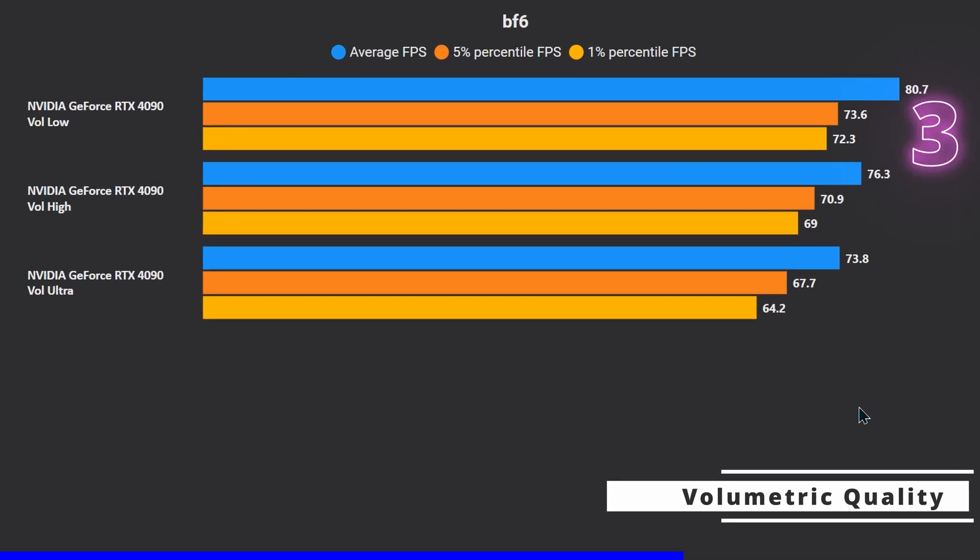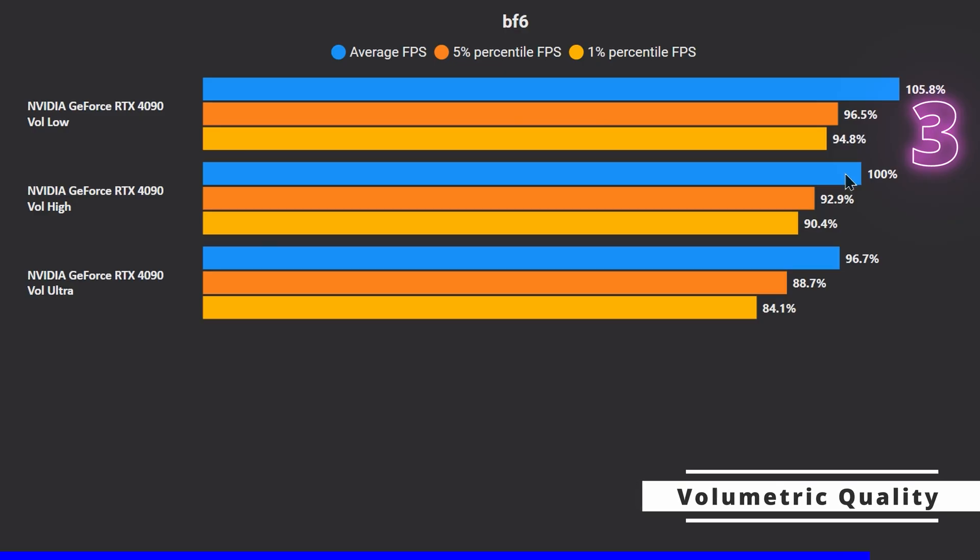Performance-wise, volumetric quality is pretty taxing. Low is 9% faster than ultra and 6% faster than high. For most people aiming for 120–140 FPS, go with high, since this is GPU bound and won't impede reaching those targets. But if you're GPU bound and struggling to hit 70–80 FPS, drop it down to low.